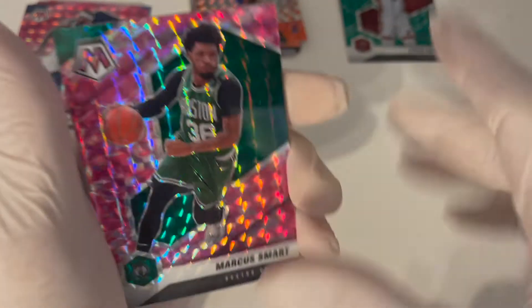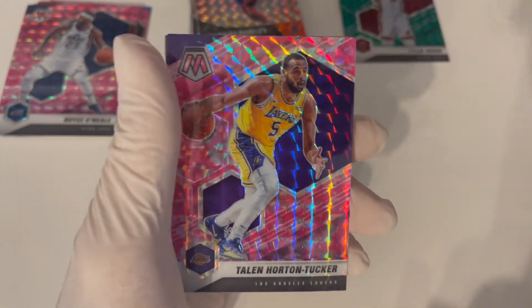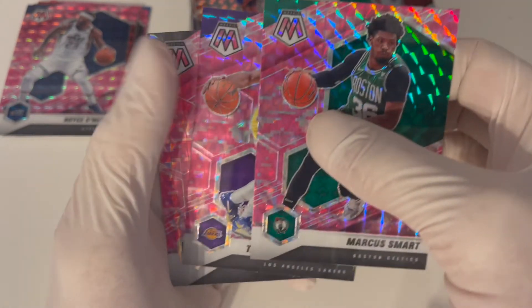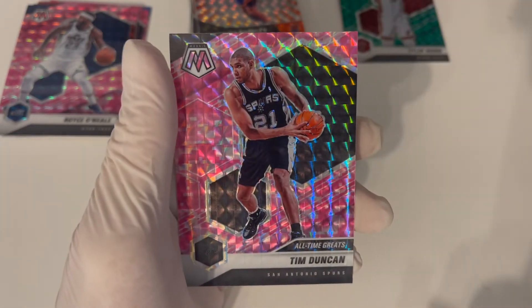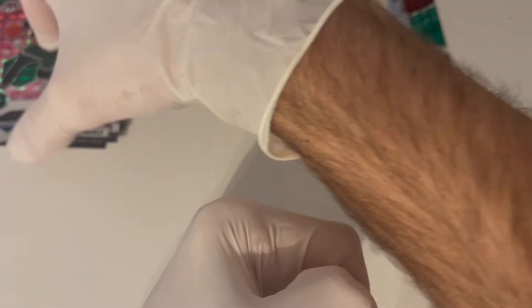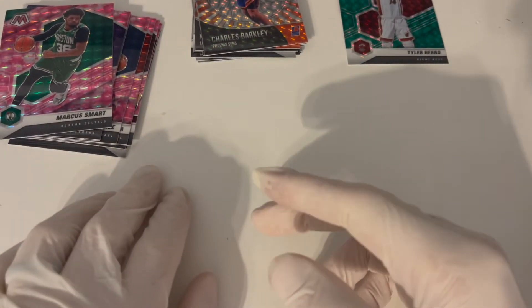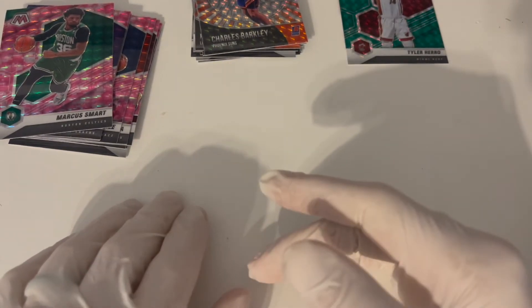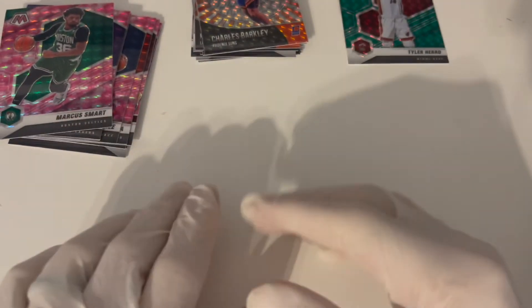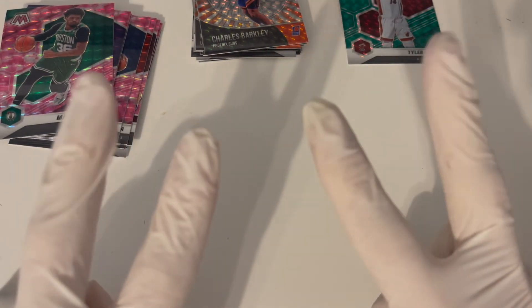All right, last pack here guys. Got a Marcus Smart, a Lakers card — nope. And our last one, Tim Duncan. All right guys, not the best three packs, but we did get some good cards. Make sure you sub and like, check out the other videos on the channel — there's plenty of them. I'm uploading multiple times a week. I'm doing a giveaway at 100 subs, so make sure you sub. Till next video, peace.